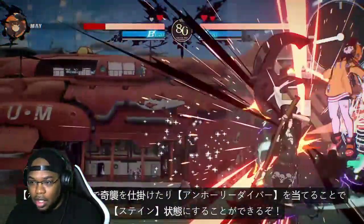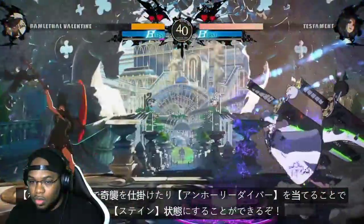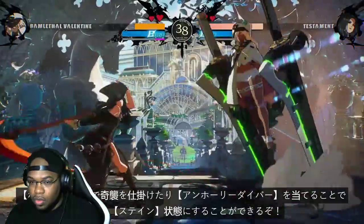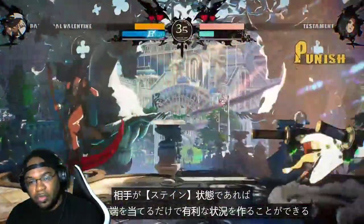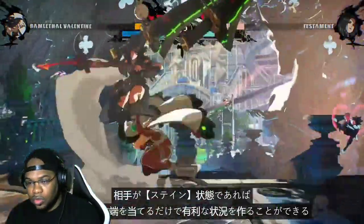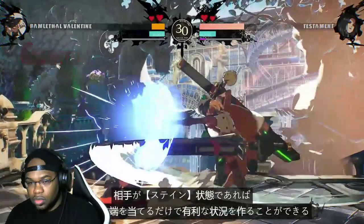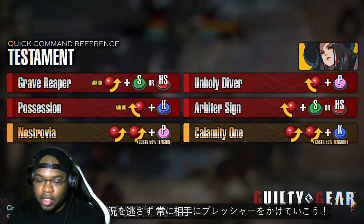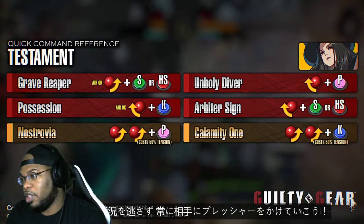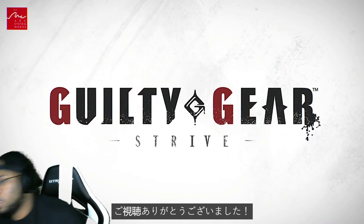Look at this lockdown and a surprise attack using Possession — put the opponent in Stain State by hitting them with Unholy Diver. While the opponent is in Stain State, you can gain the advantage just by connecting the far edge of your normals with the opponent. Keep the opponent under pressure with only four special moves every chance you can — okay, that's what it is.